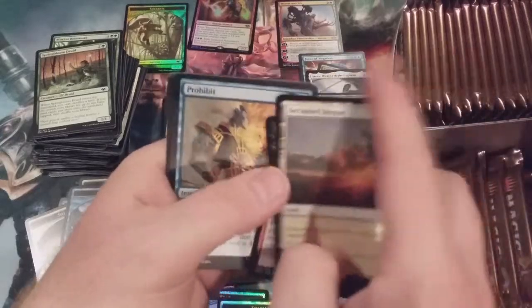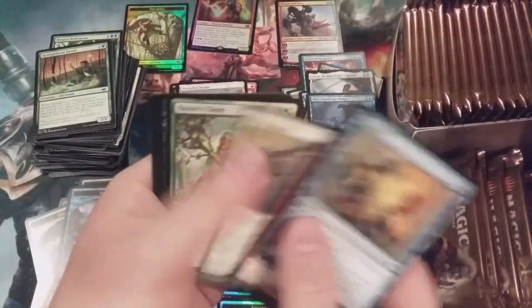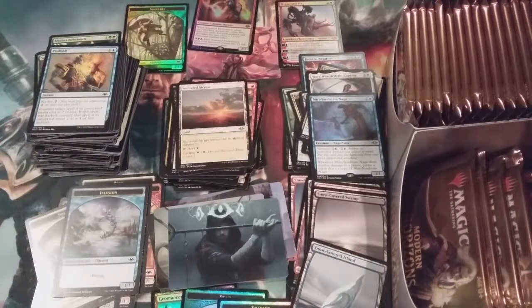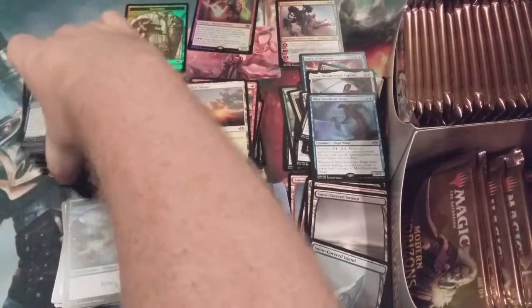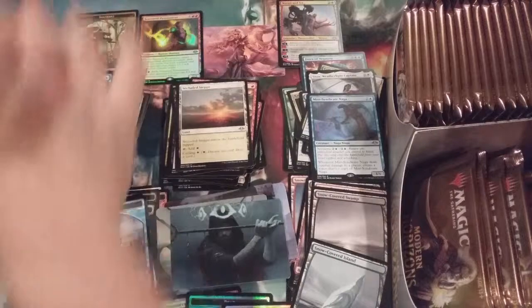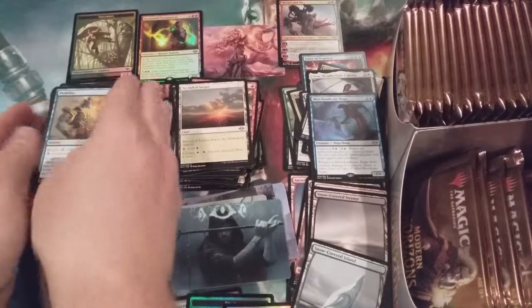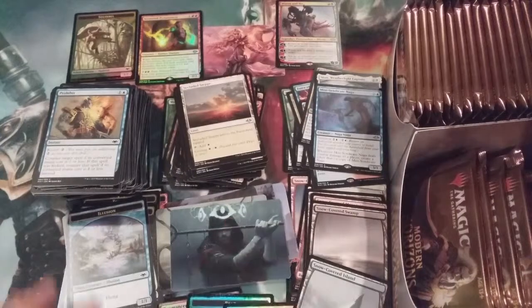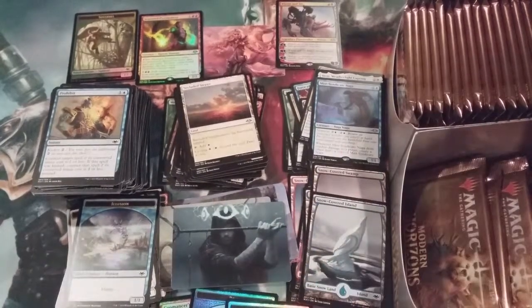Dregscape Sliver and a Firebolt. Diabolic Edict in there. Foil mythic — all right, squirrel token, you slide over here. Foil Seasoned Pyromancer, you go right there. All right, that looks reasonable — oh baby, oh my goodness!